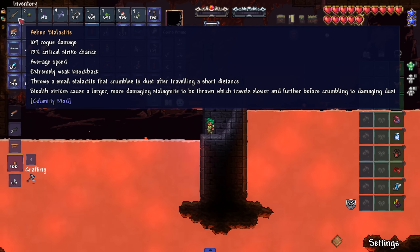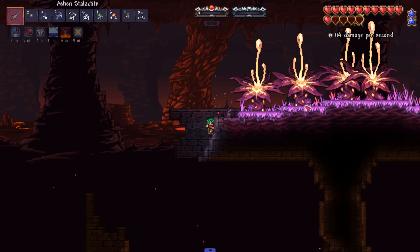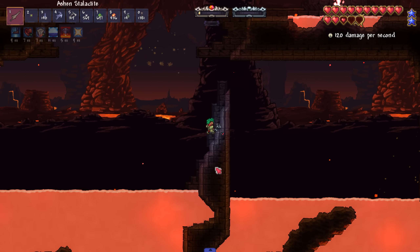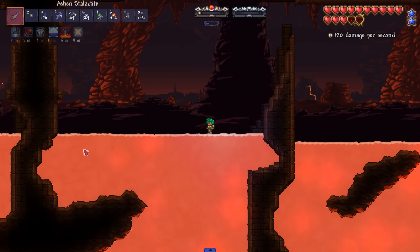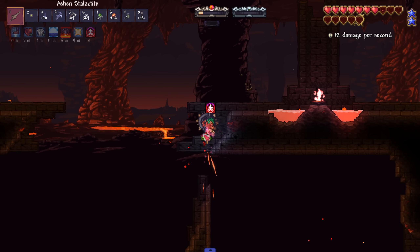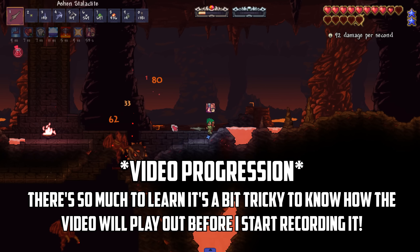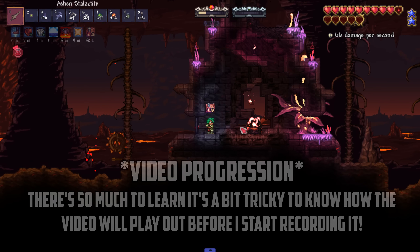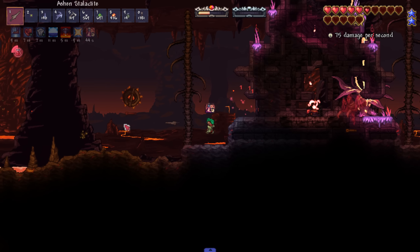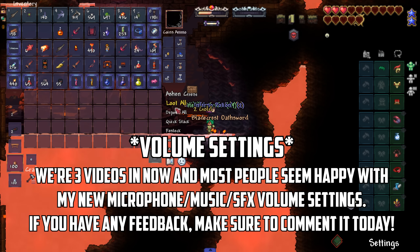We found a bridge - I think this is where you would fight the Brimstone Elemental boss. There's the chest! If it hadn't dropped from the fire imp, we would have got it from here anyway - pretty sweet. I wonder if there's more treasure along the bridge. I know I said we'd fight a boss today, but I'm really enjoying this journey and don't want to rush and miss things.